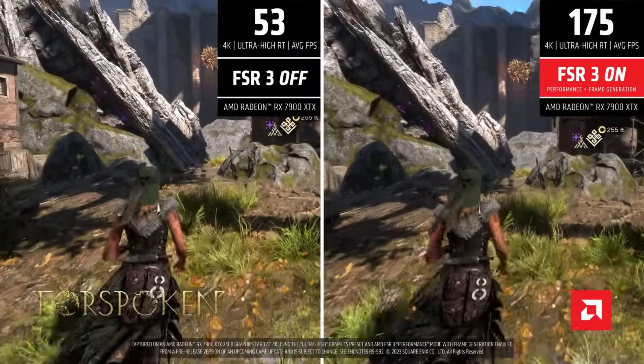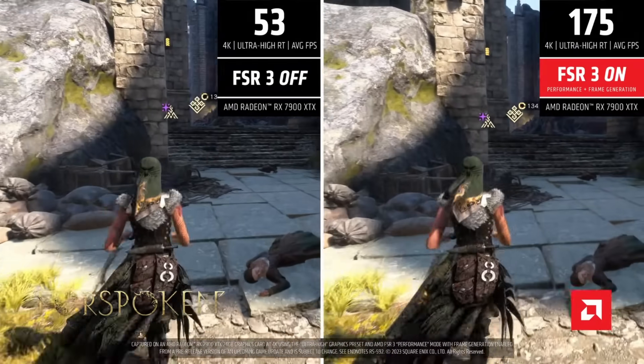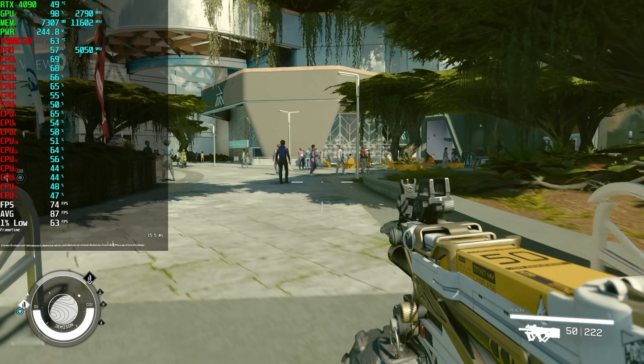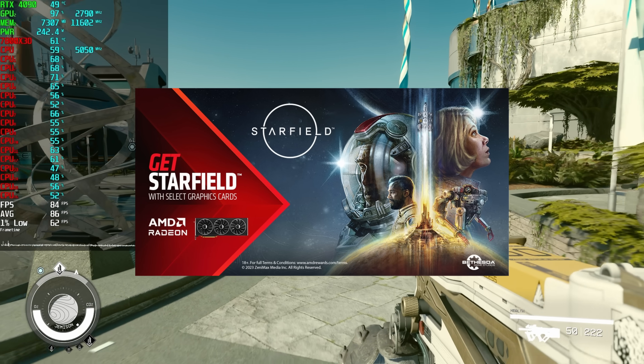I do have to admit I'm very confused, because FSR 3 is actually good, and AMD is choosing to reveal that to the world with Forspoken and Immortals of Avium — two games that literally almost nobody cares about. At the time of this recording, Immortals of Avium has 20 players online according to Steam charts, and Forspoken isn't much better at 90 players. AMD is releasing an awesome technology on these two games. It would have made a lot more sense to reveal FSR 3 on Starfield, since AMD was the official partner and bundled GPU purchases with the game.